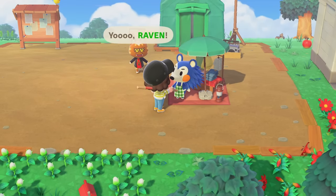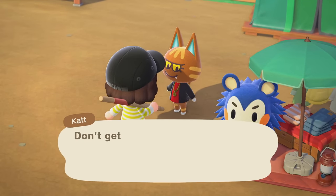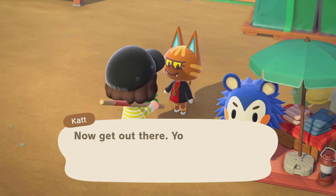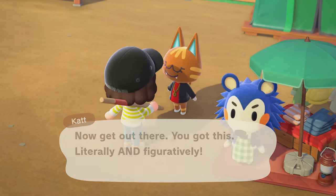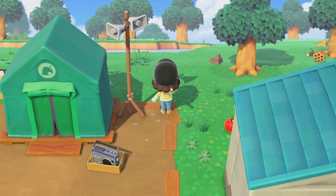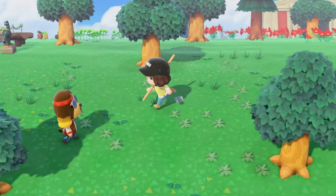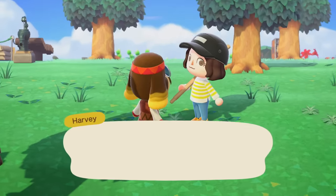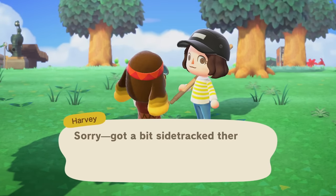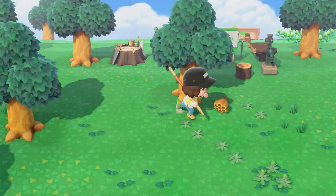It's maybe time to give the island a little more personality. Kat gave me a utility pole as a gift — that makes up for her not giving me a gift last episode. We also have Harvey arriving, and we definitely need to unlock his island so we can customize items. Marina is also going to move in, so we do have one more plot.